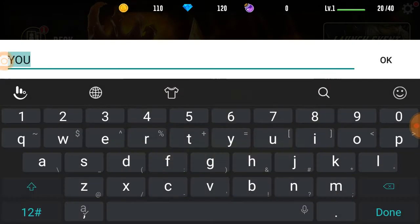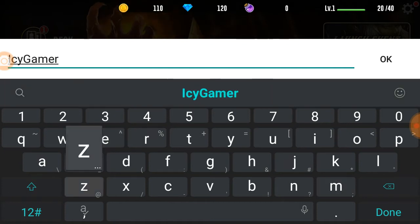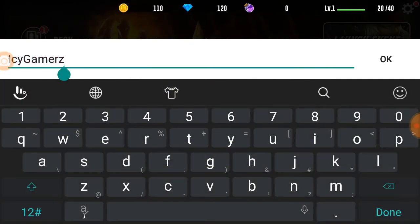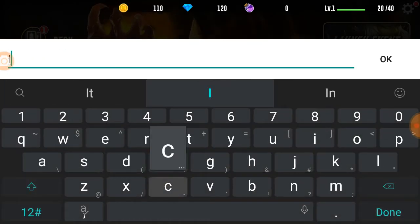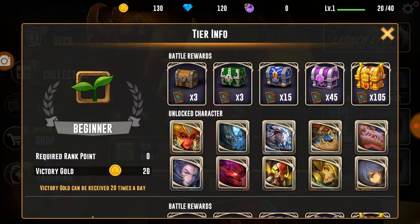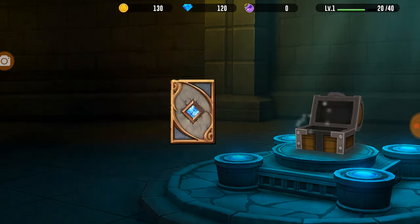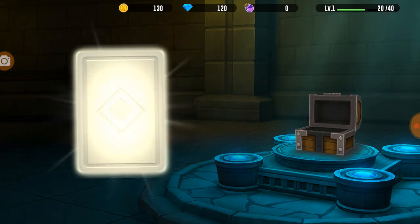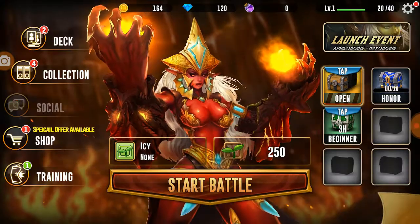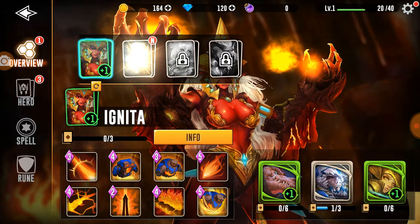Enter a nickname - don't mind if I do. IcyGamers - that name is not allowed. How about just Icy. Let's see - beginner, let's go. Let's open this chest up: 34 gold. Kritschok. New Guardian acquired - Kritschok, Guardian of Death - let's go ahead and move that.